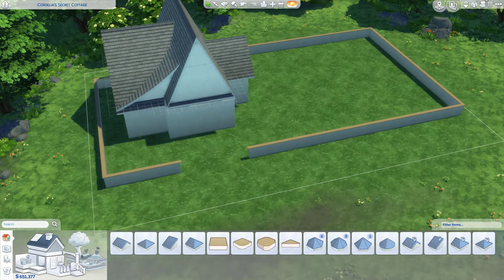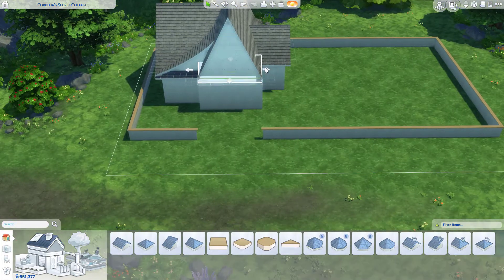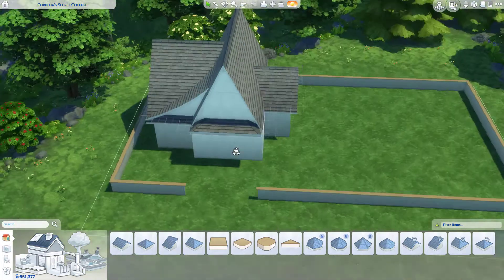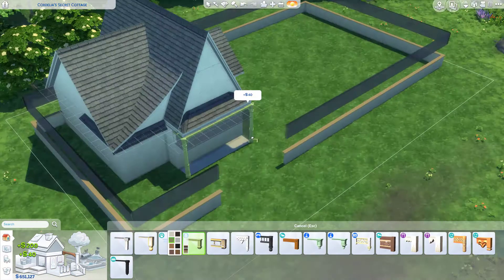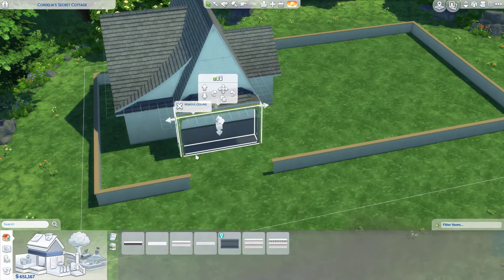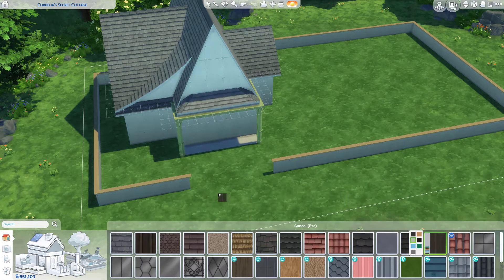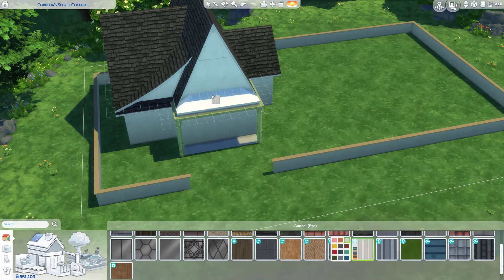Right now we are working on the roofing for the house. I wanted this piece here to break up the triangle from the little section up front. I end up putting a small patio — about one tile — just to add a little more shape, because the house was looking a little boxy in the front with all the different pieces on the sides.